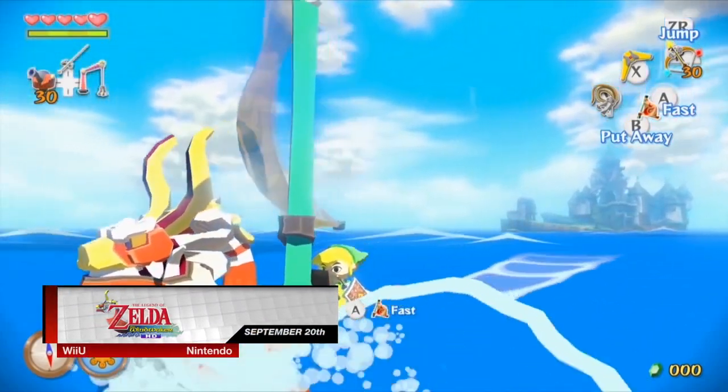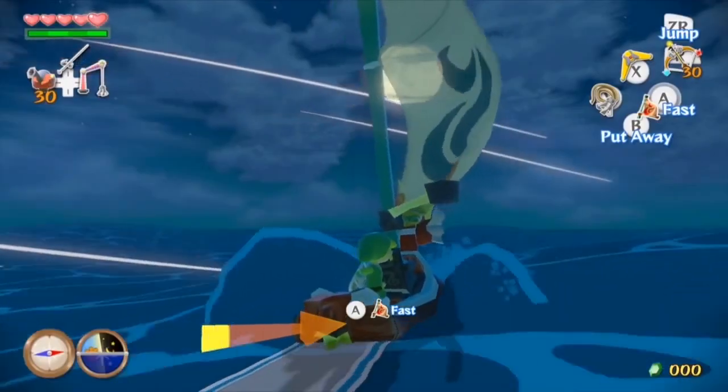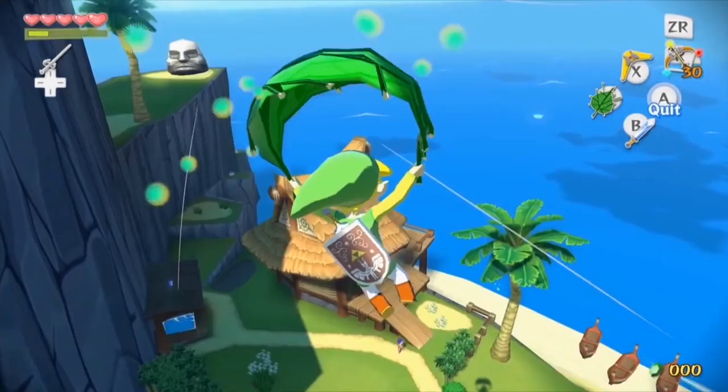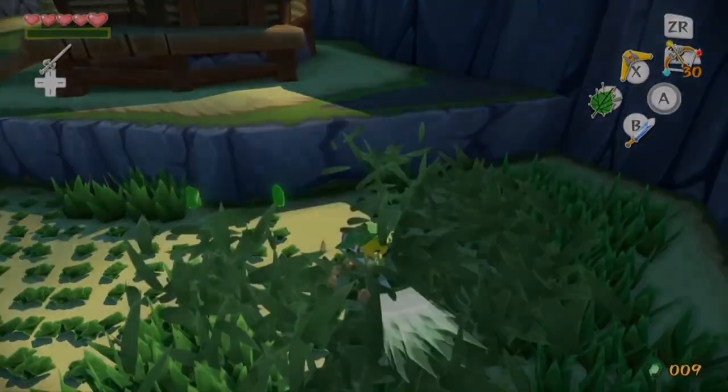On September 20th, The Legend of Zelda Wind Waker HD gets a digital release for the Wii U. Those looking for a physical copy will have to wait until October. Major changes to this version include reworked graphics, updated controls utilizing the gamepad and its gyroscope, off-TV gameplay letting players use only the gamepad, and tons more new features.